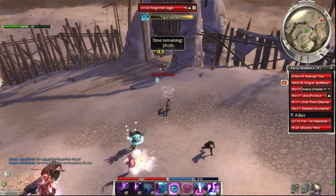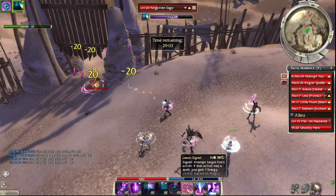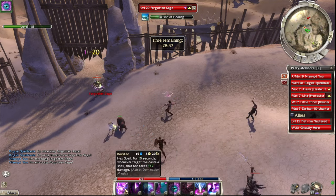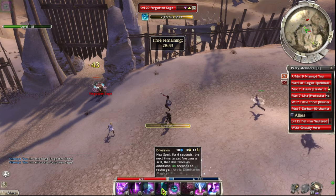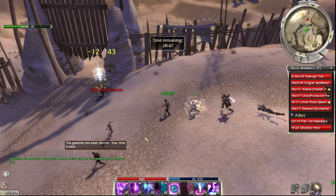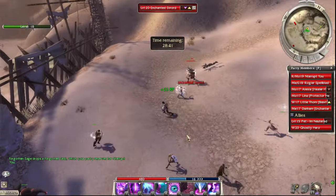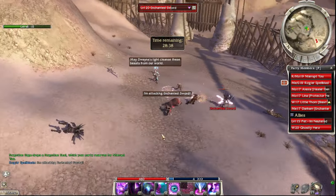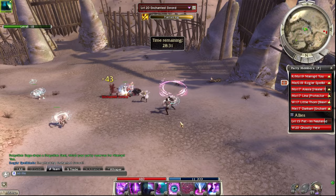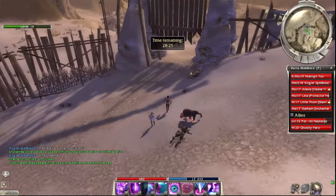Immediately you see I'm targeting the sage. Sages are the really annoying healers of these snake people, and they have an elite skill — Word of Healing — that just over-heals. It's very difficult to counter and hard to interrupt. Diversion is really great here because I don't need to worry so much about interrupting and finding the right timing. I just cast Diversion and then for 40 seconds they can't use that skill.